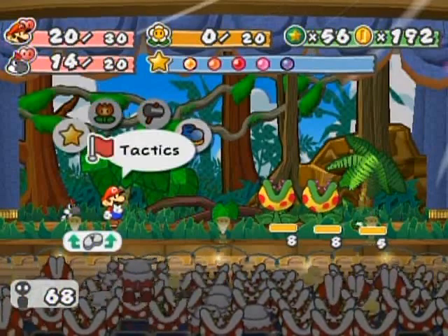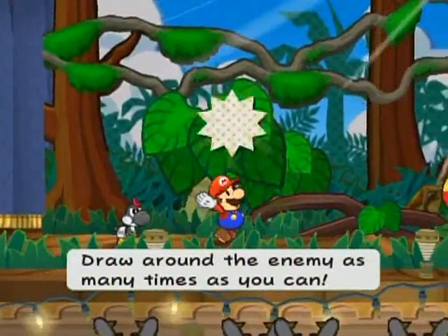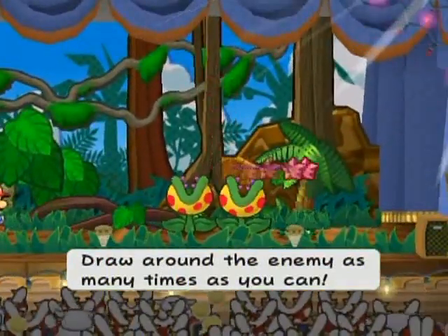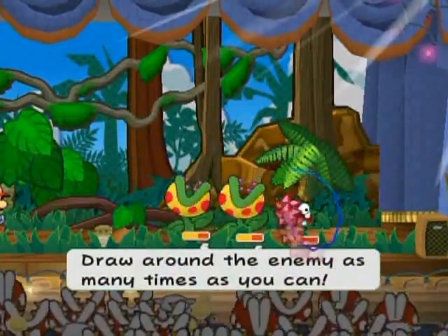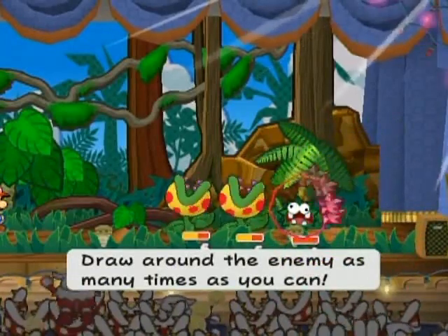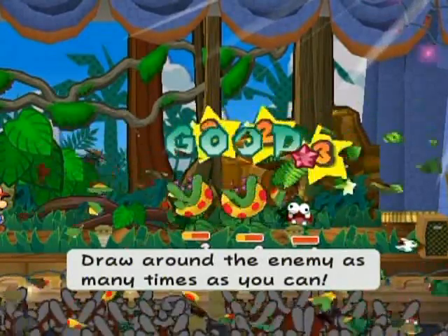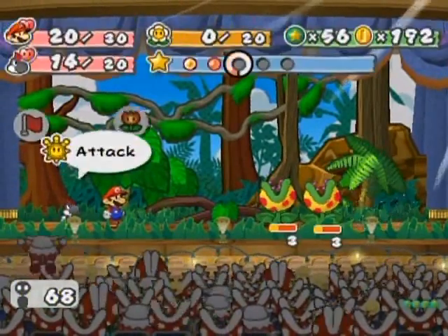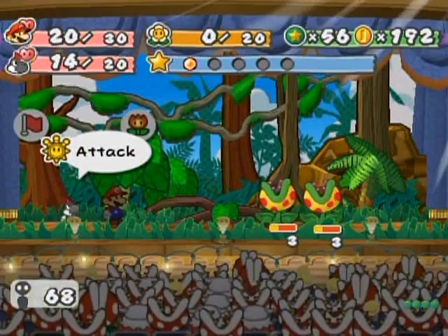I'm going to show off the Art Attack - new star power. All you have to do is draw circles around the enemies. The more you encircle, the longer it takes you to do the circle, and you do less damage as a result of that. All you have to do is make enclosed circles and then you'll be able to do damage to whatever you encircle. I should swap to something like... yeah, let's go back to Miss Mouse.